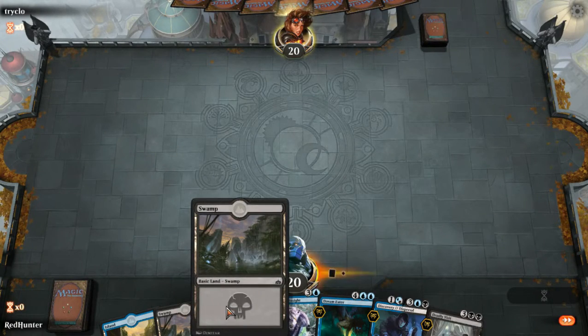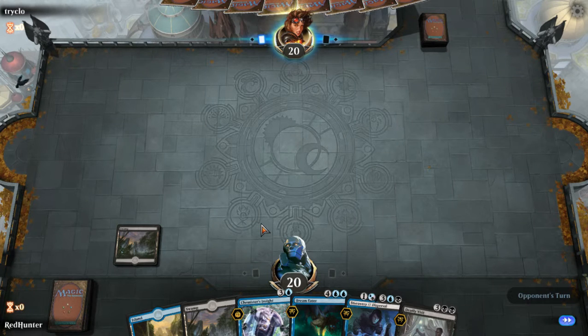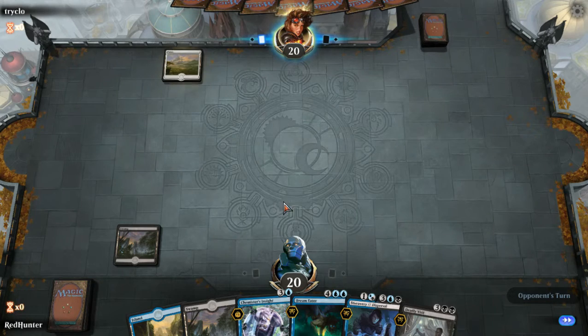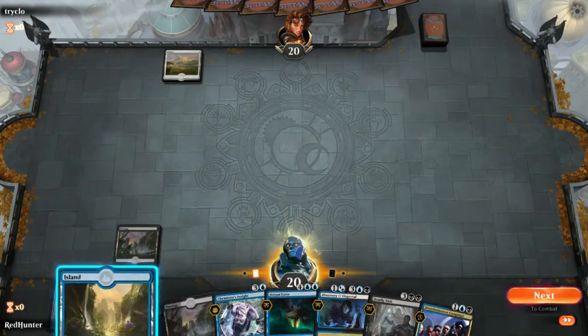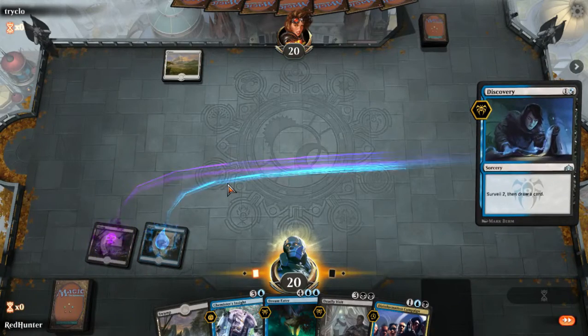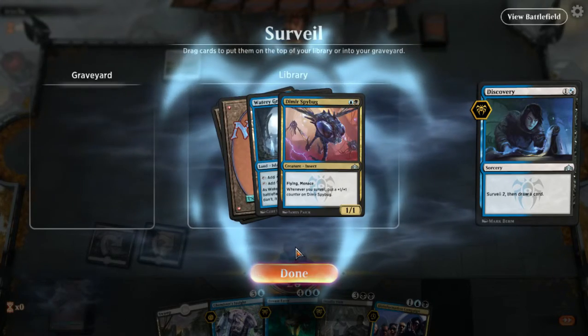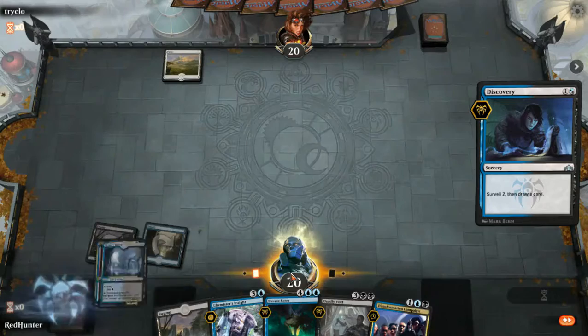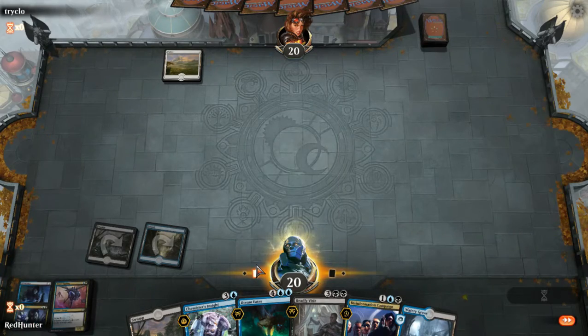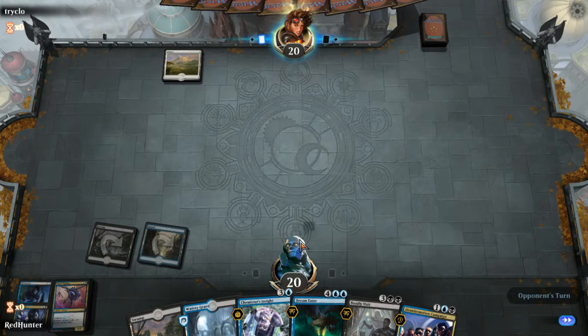Going first, I'm going to keep this. Obviously you want to start turn one with one of the phantoms, but you know, we don't get everything we want. Alright, that's Discovery — what's Discovery? So we're gonna do that because next turn we are going to play Disinformation Campaign most likely.